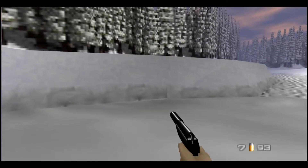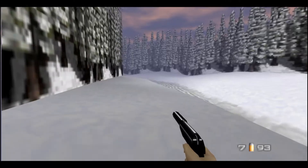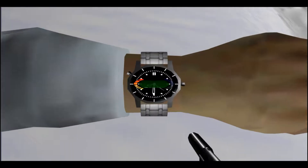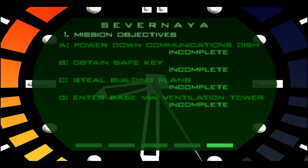Here I am in this great snow outfit. This probably takes place somewhere in Russia, I'm not really sure. I'm going to check the objectives real quick. First, we're going to have to power down the communications dish, which is the scene we just saw earlier - the communications dish at least.